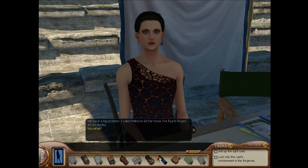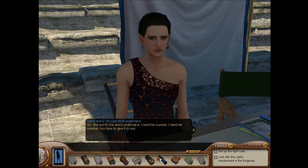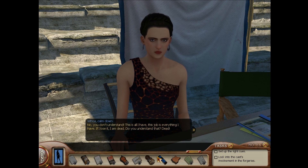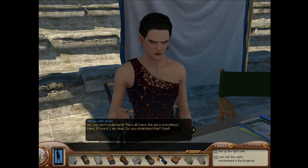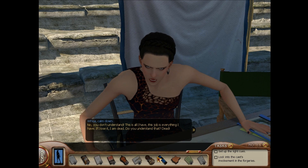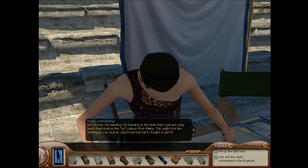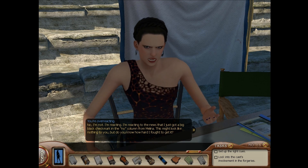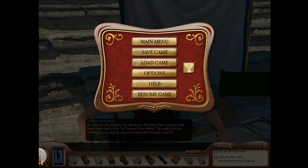We have a big problem. I called Melina to let her know I found forged art on display. You what? Don't worry, I'm sure she'll understand. No, she won't. She won't understand — I need her number, you have to give it to me. Calm down. No, you don't understand. This is all I have. This job is everything I have. If I lose it, I'm dead. Do you understand that? Dead! You're overreacting. No, I'm not — I'm reacting to the news that I just got a big black check mark in the no column for Melina. So Xenia kind of turned into an angry cavewoman here.